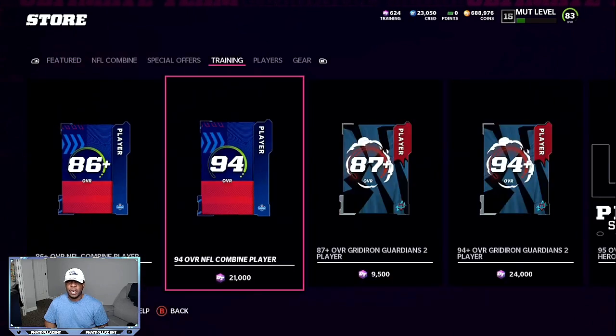Step two: go to the Store, then go to Training, and roll the 21,000 training 94 overall pack four times. Make sure you have at least 84,000 training — quick sell something from your binder if needed. Doing the 92 overalls will leave you about 3,000 training short, so add another four to five thousand coins and roll to get your four 94 overalls.